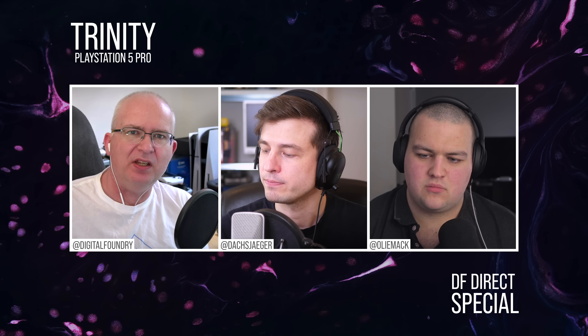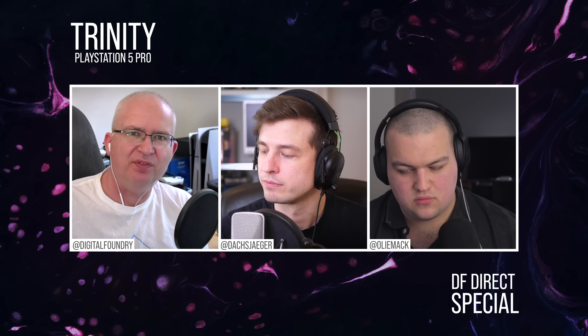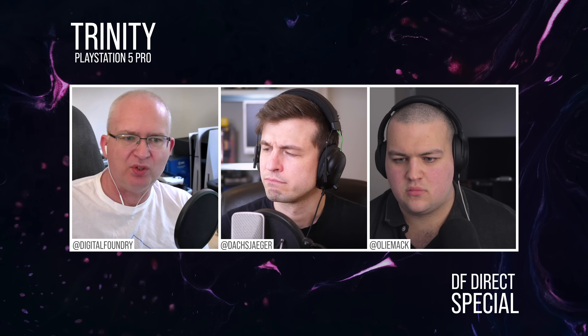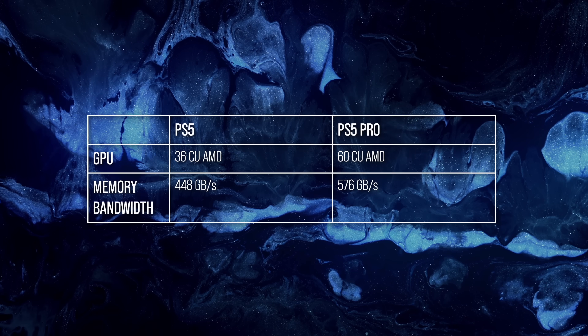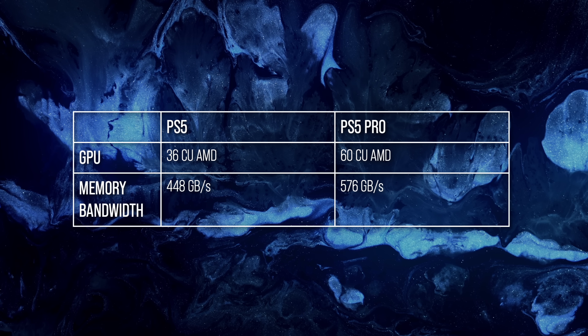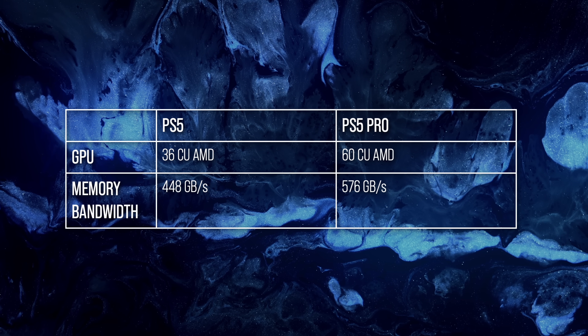We should move on to the GPU disclosures. We should expect significant advances here because we're moving from 36 compute units to 60, which is obviously a pretty big improvement in terms of raw compute power. We're also seeing big improvements to memory bandwidth of circa 25%, which is excellent. When you look at the teraflop numbers, we need to talk about teraflops, because the PlayStation 5 had about 10.23 teraflops based on the RDNA 2 architecture.